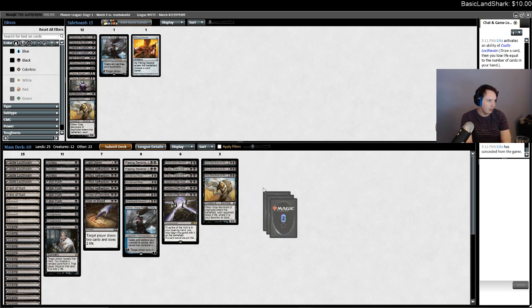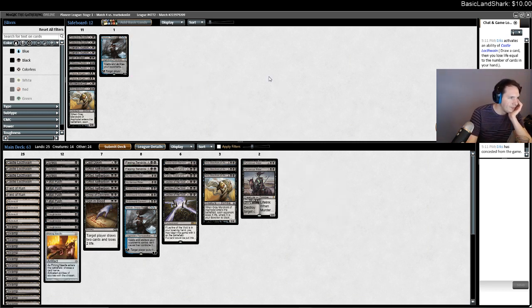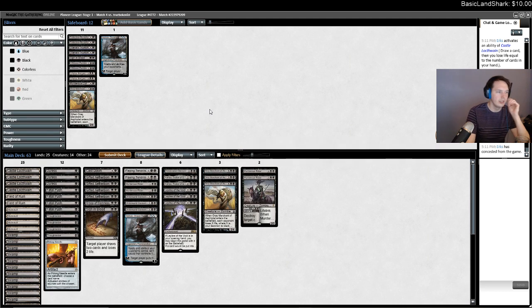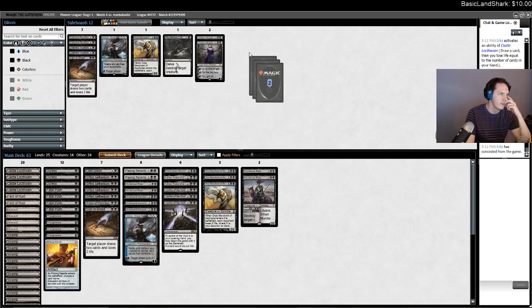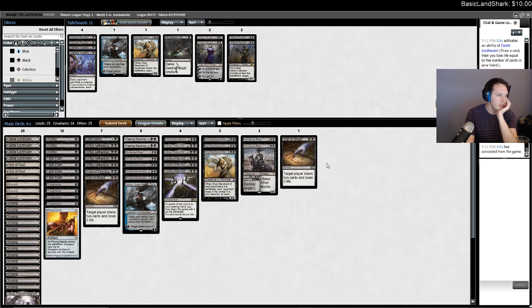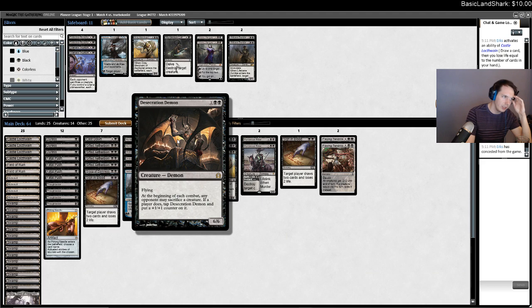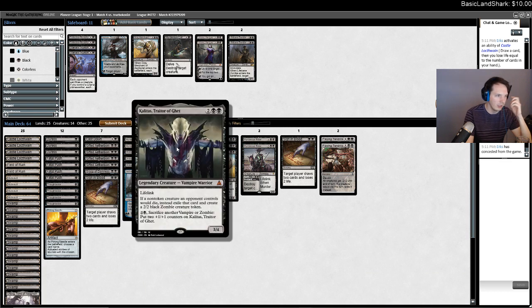I think I want all the Riders. It's possible they don't even have Thing in the Ice — never mind, I'm stupid, ignore me. What the Riders though? It's tricky because now they have planeswalkers — if they draw planeswalkers and I have a Leyline it's kind of laughable.